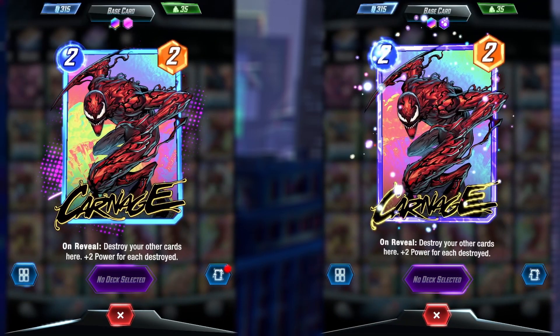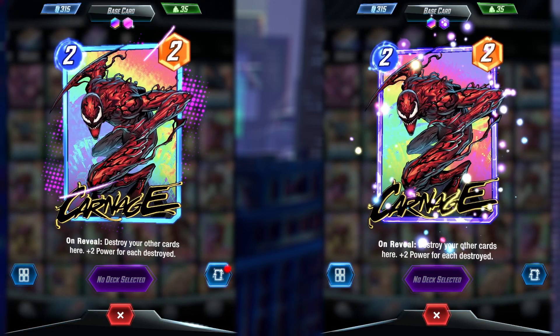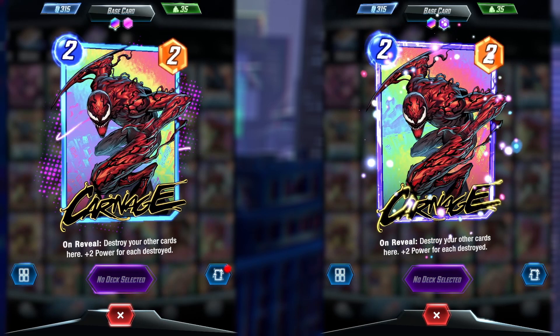Your next split of that character will then have a chance to gain an additional effect that will be either Glimmer or Cosmic. These two sets of effects are what you'll see most commonly on your cards as you are leveling them. But how do I get rare splits?